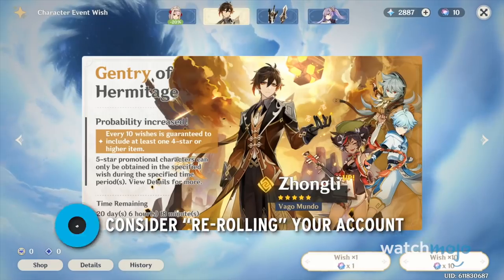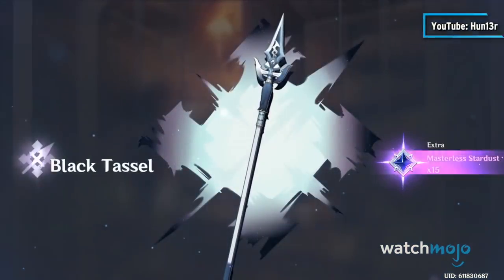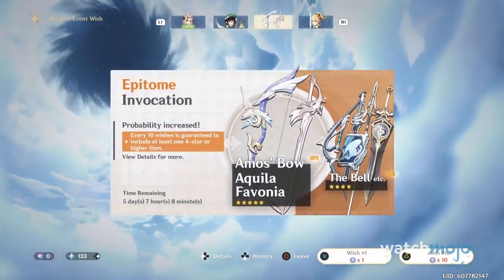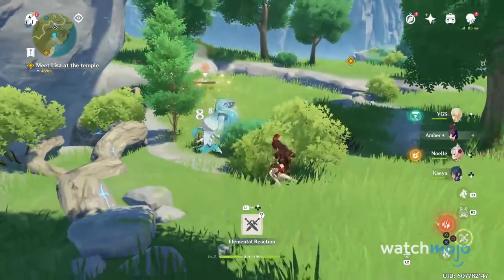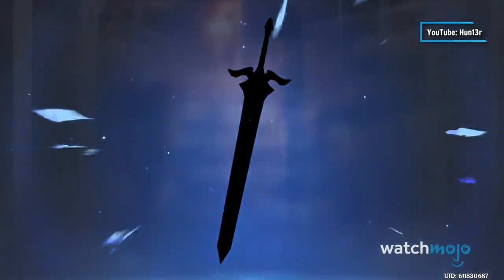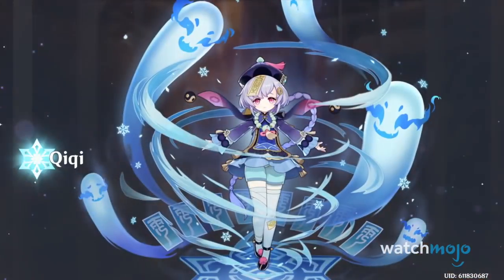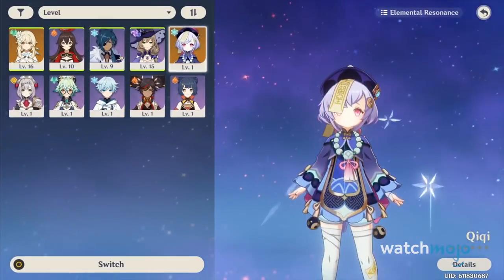Number 9: Consider Rerolling Your Account. MiHoYo is generous enough to provide you with 10 wishes to spend on some of their illustrious banners once you start a new account, meaning you could get some incredible 5-star characters without spending a dime. Since you get access to them early on, starting over again is not as cumbersome as it sounds. First, you have to get past Adventure Rank 7, which takes less than an hour of playing. Then you spend those free wishes on each new account until you eventually get those fantastic 5-star pulls that will likely carry you in the late game. If this sounds like cheating a casino machine, it's because that's exactly what we're doing.